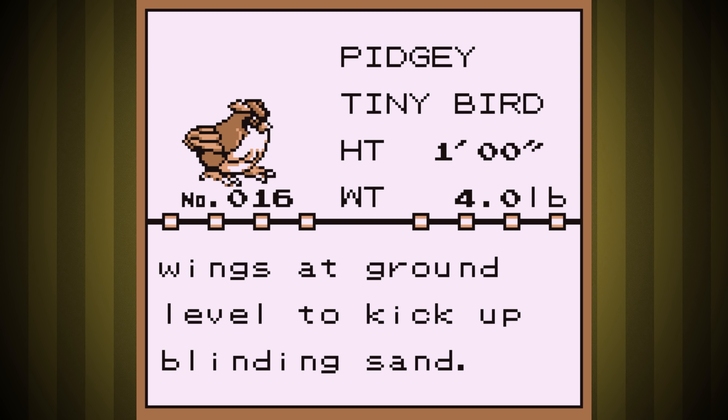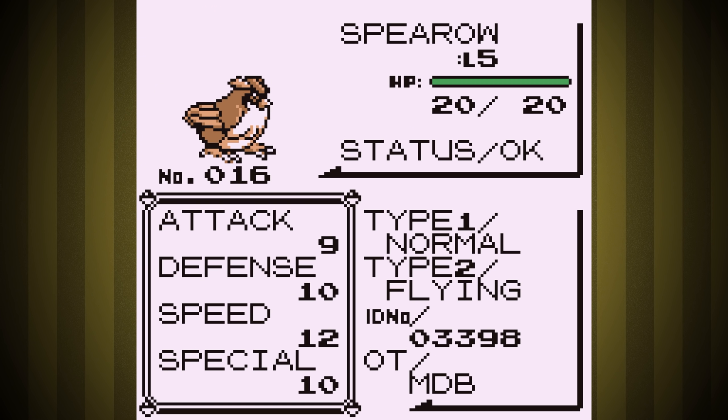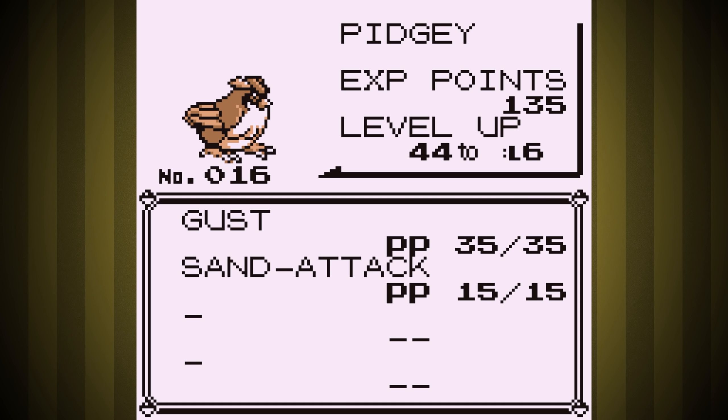I used the Universal Pokemon Randomizer to replace Bulbasaur with Pidgey so I can do the whole run with it. I named him Spearow, because that's hilarious. Looks like we start with Gust and Sand Attack, although in Gen 1 Gust was just a 40 power normal type move, so it's not going to be any stronger in Viridian Forest than Tackle would be.